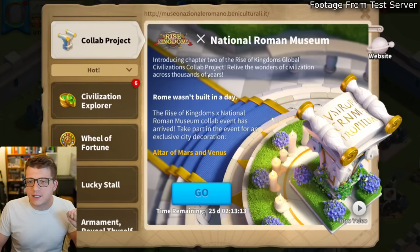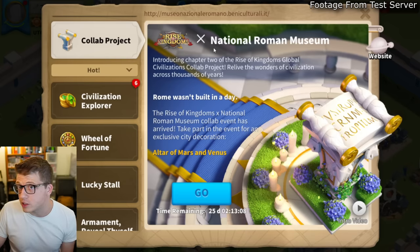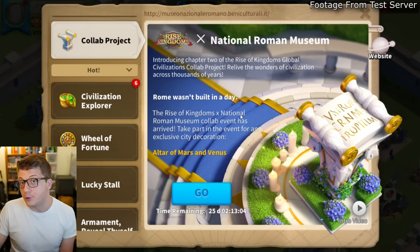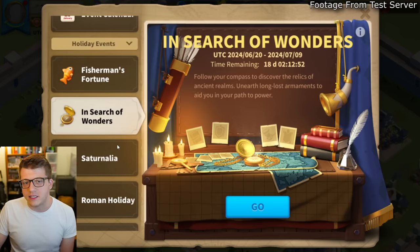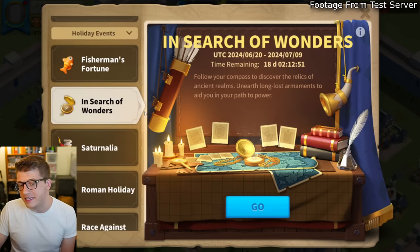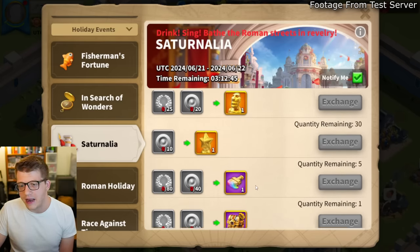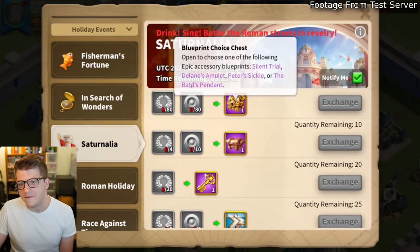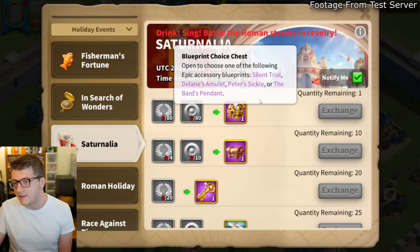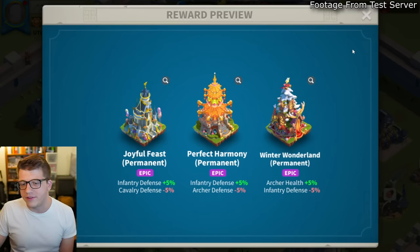Next, let's look at other events. There's a Rise of Kingdoms crossover with the National Roman Museum in real life. As part of this event we get the standard holiday events — in search of wonders — plus a Rome-themed event where you can get legendary commander sculptures, brushes, and the bard's pendant, which gives more resources when gathering. You'll also have a choice of previous city skins, two of which are infantry related.